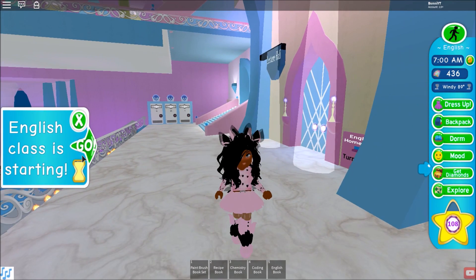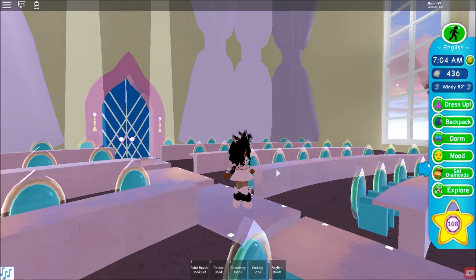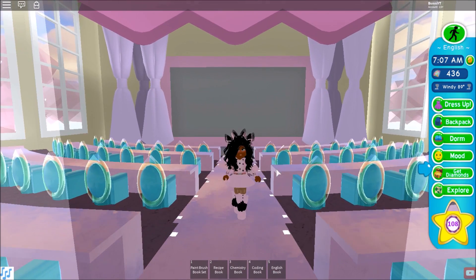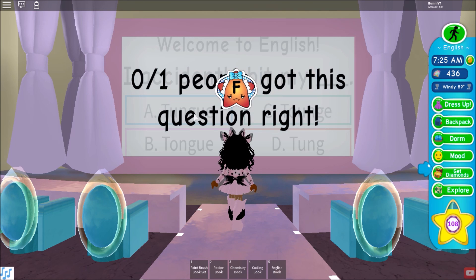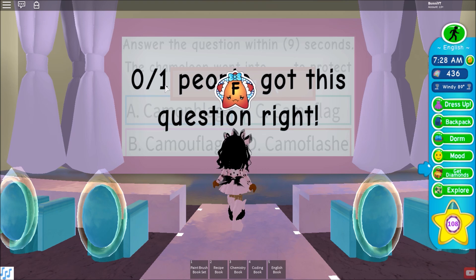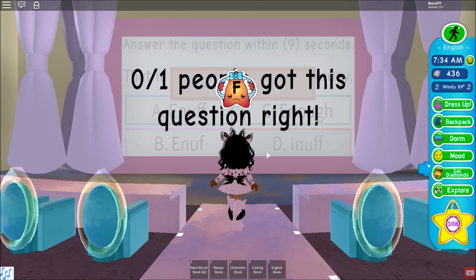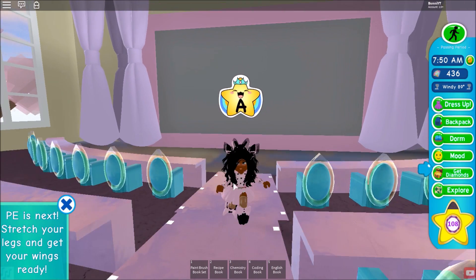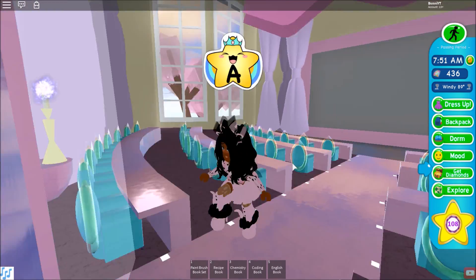Our first tip is for English class, which is perfect because English starts right now. Just go to your class — for English you literally don't have to do anything. All you have to do is show up and you can just walk out and get an A plus. If you want, you can just click on anything and time goes faster, and you're still going to get an A plus.